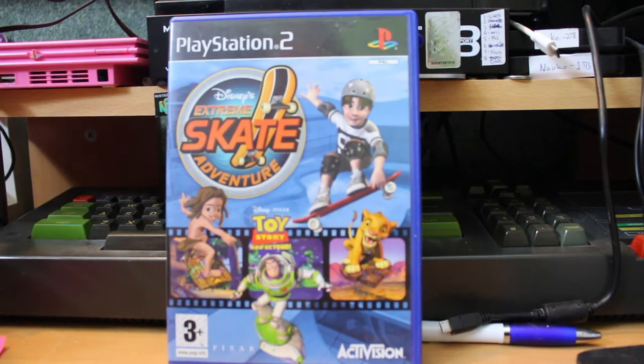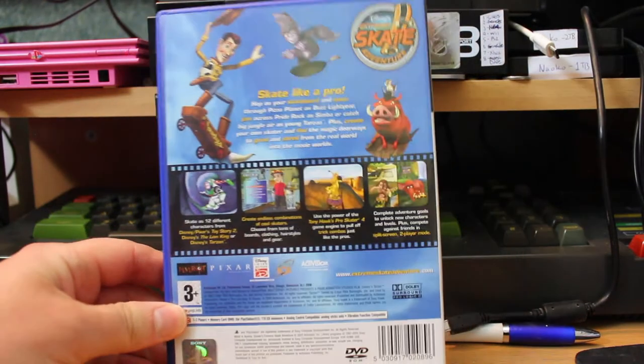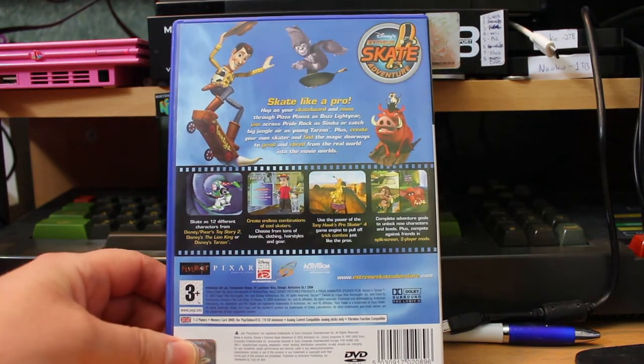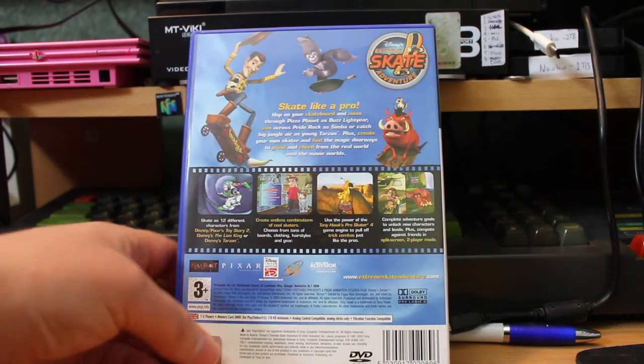Disney's Extreme Skate Adventure. Let's do Tony Hawk with Disney characters, said Activision. Let's not put much effort in and make it really bad, said Activision, probably. It's one of the worst games from the Disney set. It just should have been good, but it's not. It's a disappointment.